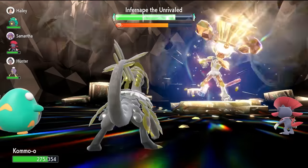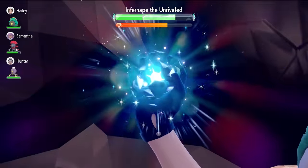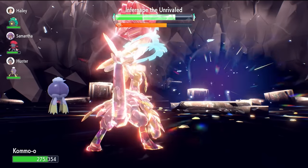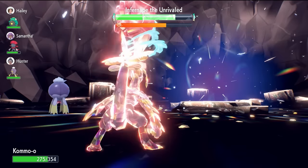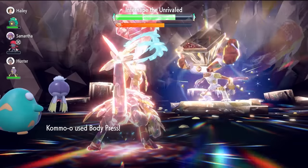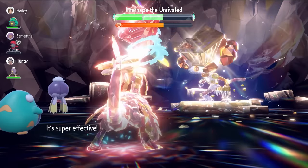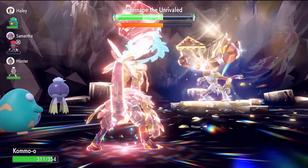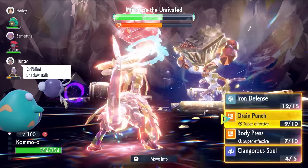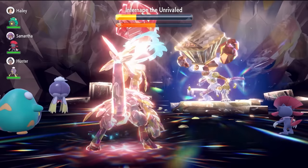Now we can Terastalize and launch off Body Press to start closing this raid out. The raid timer is in a pretty good position — about that 60% mark, still very healthy with a lot of time to cut through this. Tera Blast coming out from Infernip doing minimal damage to us as we fire off a Tera-Boosted plus-6 Body Press. You can see the damage it's doing — two more will break the shield, and then another two will probably be enough to finish. Body Press breaks the shield.